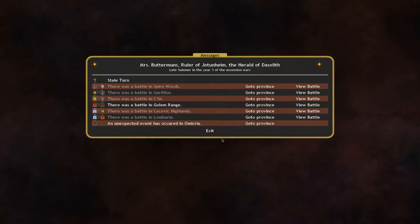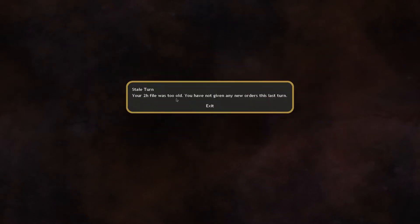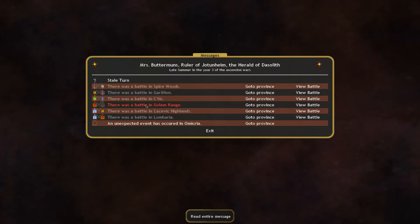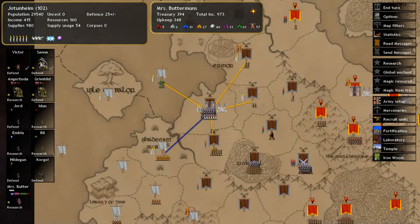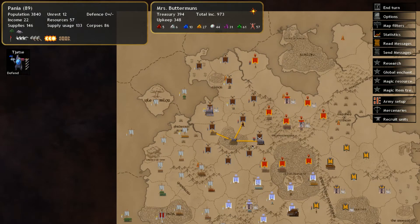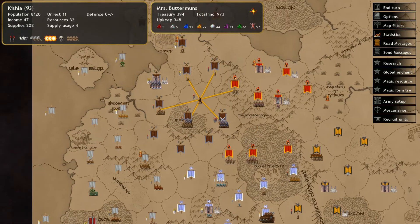Hello viewers and welcome back to Dominions 4 with me PPG2. We are playing as Jotunheim inside the multiplayer collaborative and it looks like two turns have happened. There were a few battles going on this turn and an unexpected event — looks like we found some nature gems which may come into use later on. Let's check out the map and see what has happened so far.